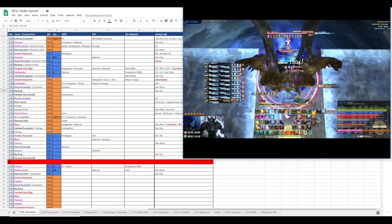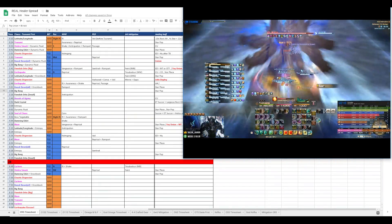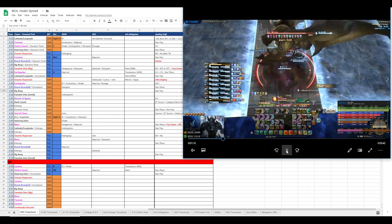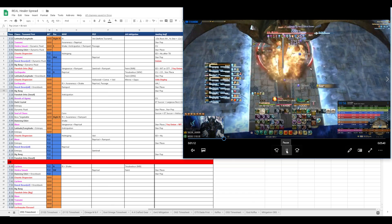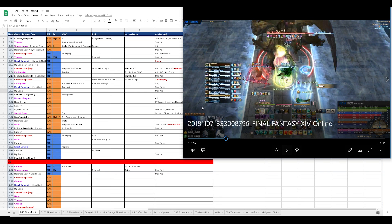You can see here we're at 40k, 45k, 50k - we're topped off with one regen tick to spare. Some of the DPS aren't topped yet, but that's okay - they don't really need to be full. It's mainly for the healers for the incoming healer AOE mechanic.